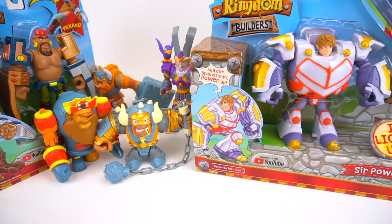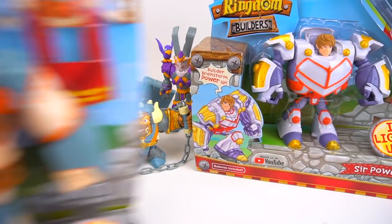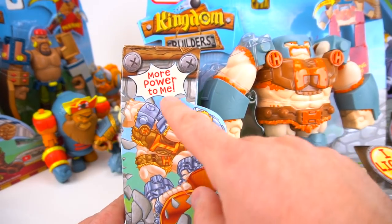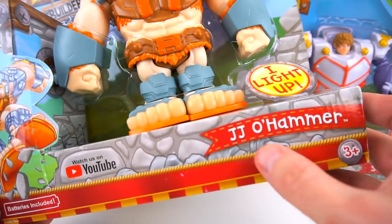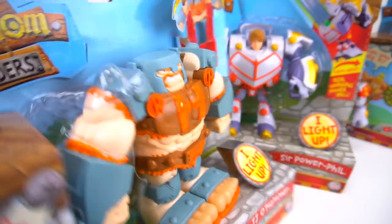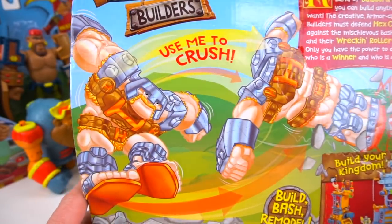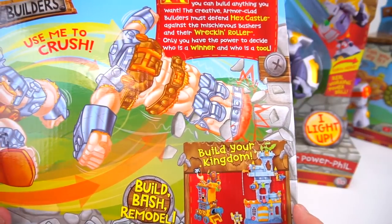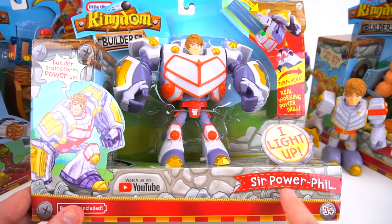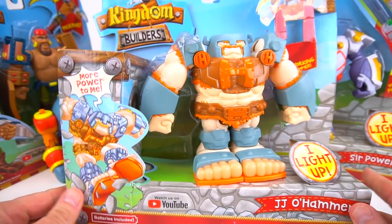If you're going to build, you need a basher. Here's JJO Hammer — 'more power to me' — and it lights up. He's a jackhammer; comes with batteries too. 'Use me to crush.' Thanks a lot to Little Tikes and MGA for sending these awesome toys out for free to check out.